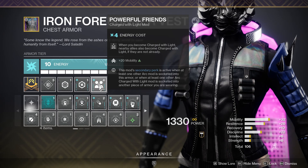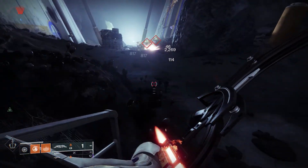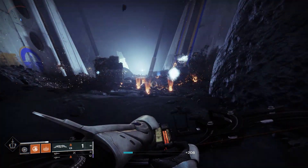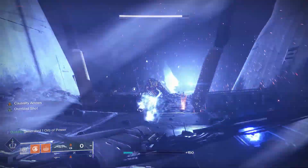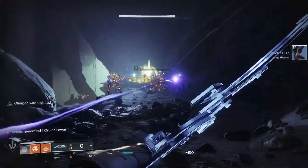Powerful Friends is an interesting one — every time you become Charged with Light, your teammates also have a chance to become Charged with Light. So there are plenty of different ways to do it. The change coming on Tuesday when Witch Queen drops means weapons won't be dropping orbs unless you spec into your armor and mod for it.